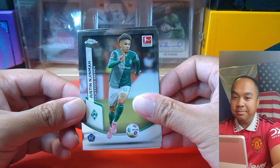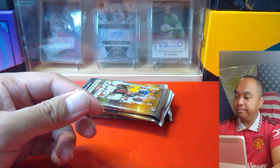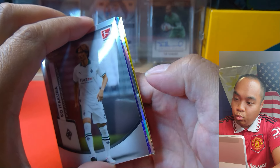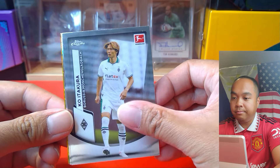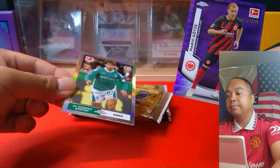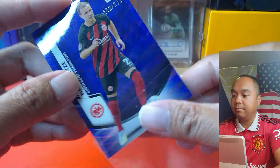We've got Justin Njinma — sorry if I mispronounced your name — Arnie Angles, Luis Openda, and Brahan Gruda. These might be our numbered ones but let's see. And there's our first numbered one — there's Mario Gutza, 162 out of 299.